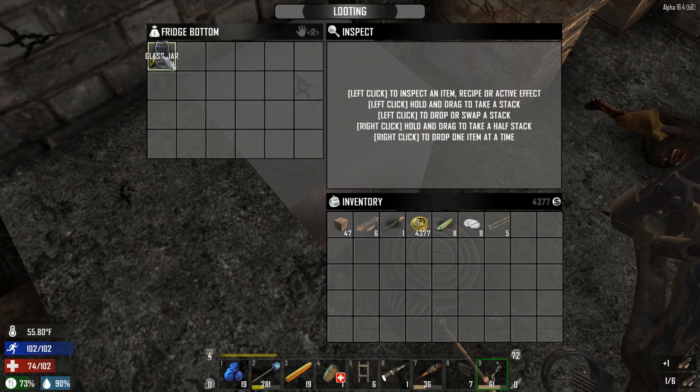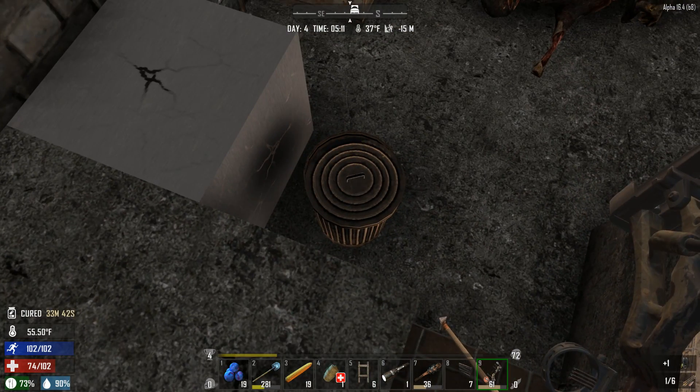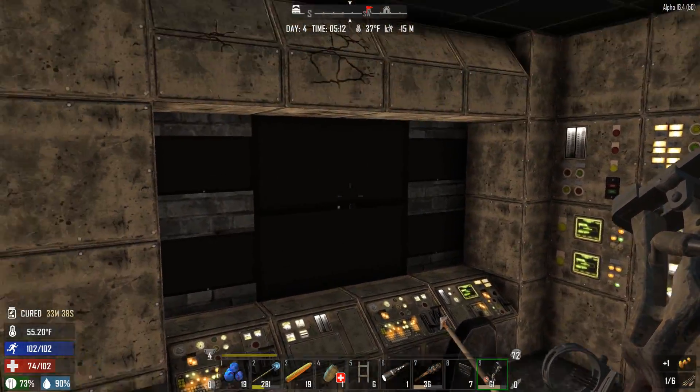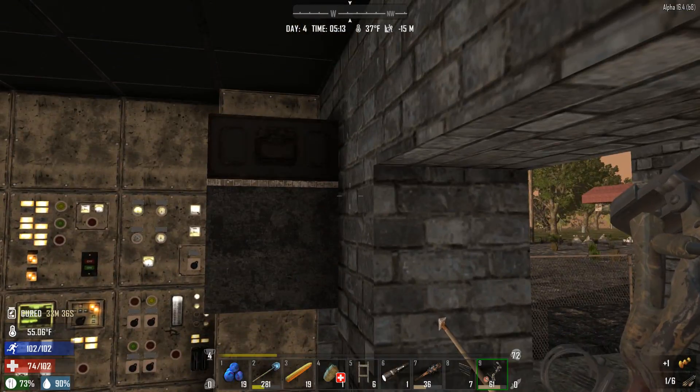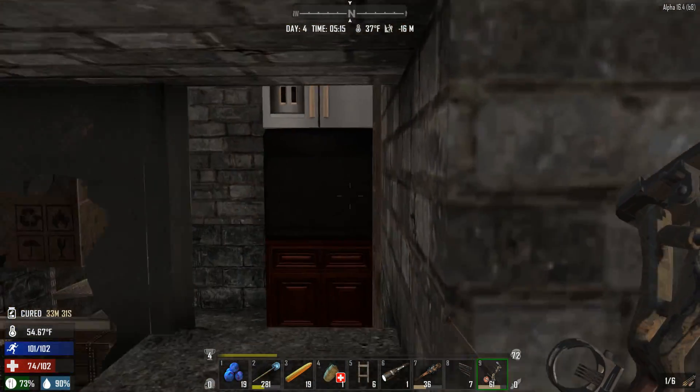Untouched? I didn't search this fridge bottom? Really? Well, I feel like an idiot now and I missed this trash can too. Did we even come in here and search? We should have. I got distracted by the munitions box up there — that's what it was. And we have already gone in here and taken a look at it.